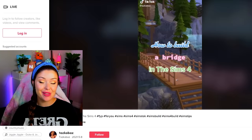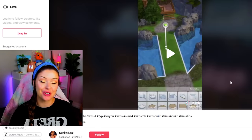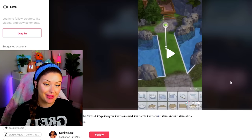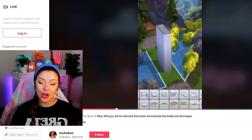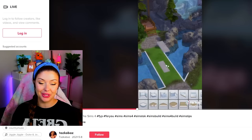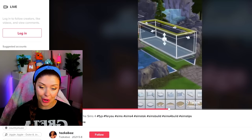So we're going to start off with this one here — this is a bridge tutorial in the Sims 4. You can find all of the creators down in the description; their TikTok links will be there. This one is by Tazkabaz, and I was so excited when I found it because I was looking for it for such a long time. We're going to start off building a couple of different floors, and this is how we're going to get this to be actually functional by lowering it down below.